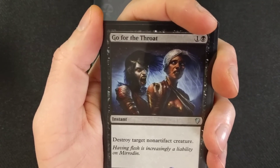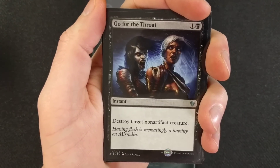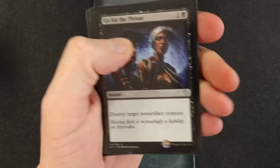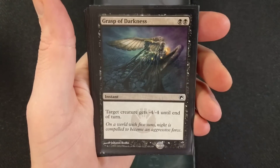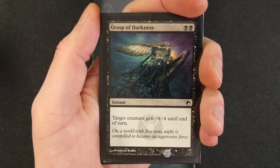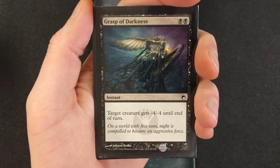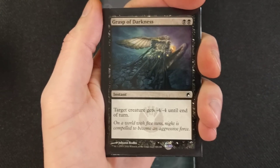Go for the Throat — destroy target non-artifact creature. We're running four of those. Every black deck should have removal because that's what black does best. Grasp of Darkness — it's a two-drop, very budget. Target creature gets -4/-4 until end of turn. That eliminates quite a few creatures, especially early on. We are running two of them.